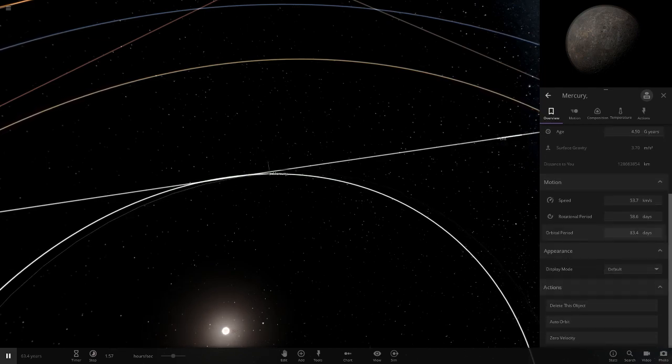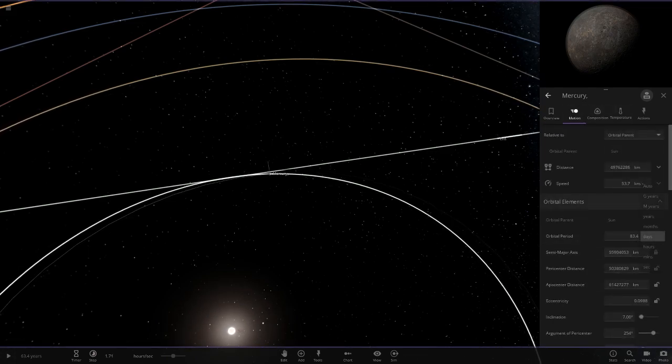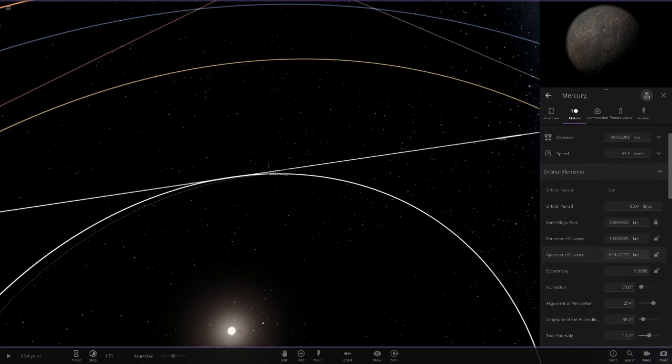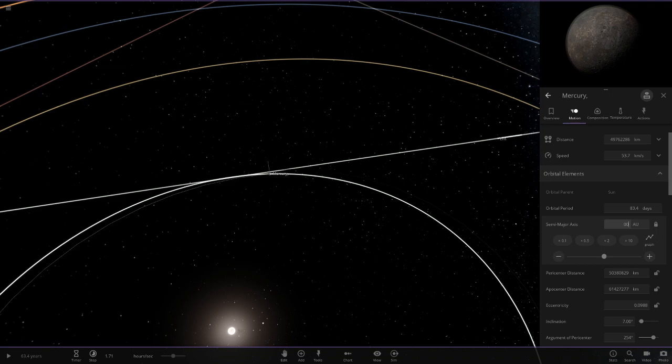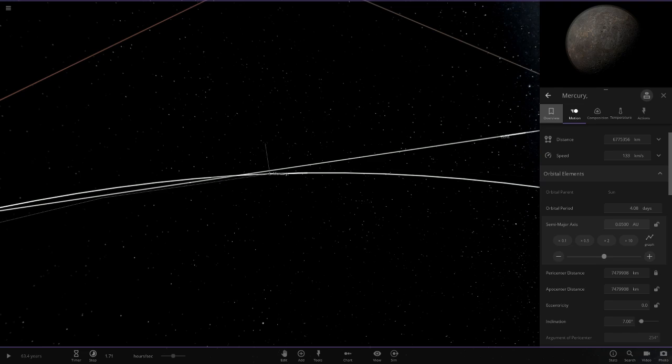We're going to set Mercury's semi-major axis to 0.05 AU. There we go — 0.05 — so it'll put Mercury there. When we hit play that's going to really upset Mercury. So yeah, 0.05 Earths means the distance is 0.05 AU, which is a lot closer than where it was before.